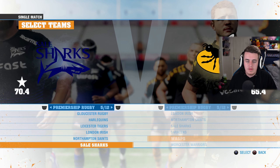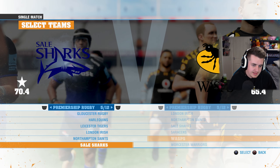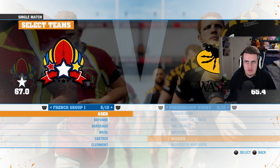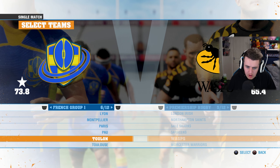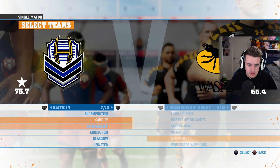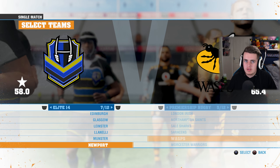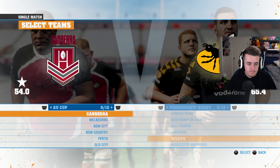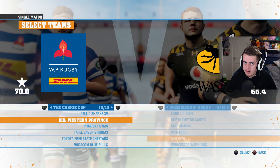I can still play as Saracens in Rugby 22 but Owen Farrell might just be called some generic name. French Group 1 is essentially Pro Division 1 - they've got the team names like Clermont, La Rochelle, Lyon, Paris, Toulon, Toulouse, but without full licensing. There's the Elite 14, which is essentially the United Rugby Championship, with names like Leinster. There's also French Group 2 which is Pro Division 2, the Australian Cup - all licensed - and the Curry Cup. There's a lot here for Southern Hemisphere fans.